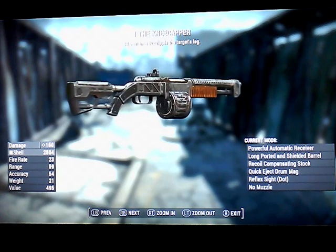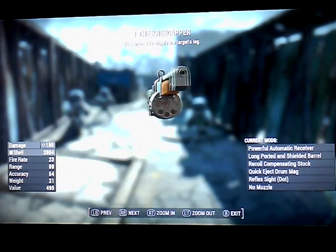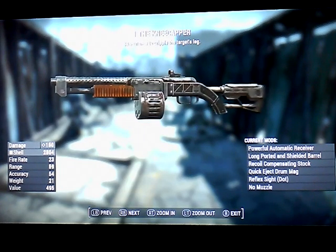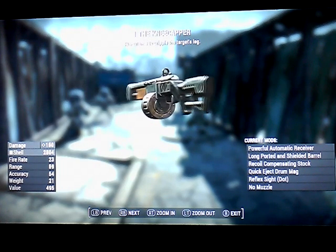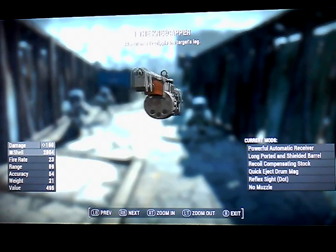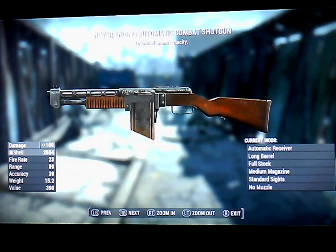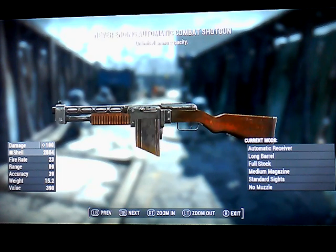It definitely takes enemies down, and then you can just walk up and shoot them. So deathclaws raging and trying to kill you? Shoot it in the leg two times with this — now it's stopped. You can just walk up and finish it off with a BB gun or melee it to death. It doesn't matter after that.